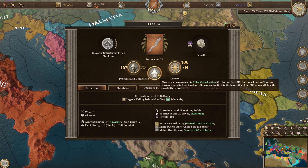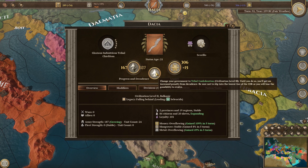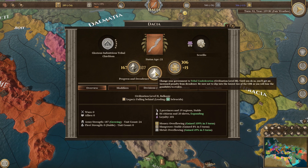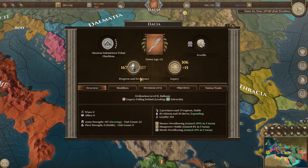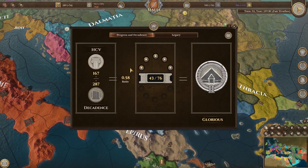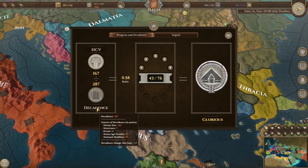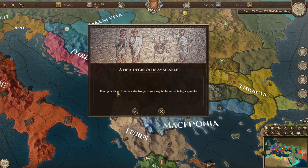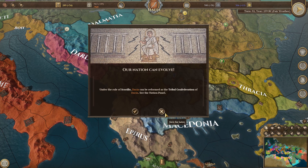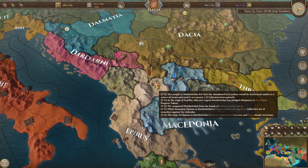Change your government to tribal confederation, civilization level 3. Until you do so, you'll get an increased penalty from decadence. Be sure not to slip into the lowest tier of the CDR or you will lose the possibility to evolve. Let's go for the evolve — nice. So that'll help us out, I'm hoping. Minus 13 decadence change, plus 9. We're kind of turning this around a little bit. Emergency levies we don't need, and can be reformed, which we did.